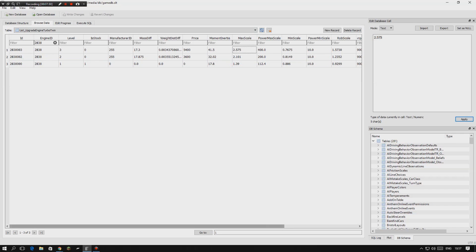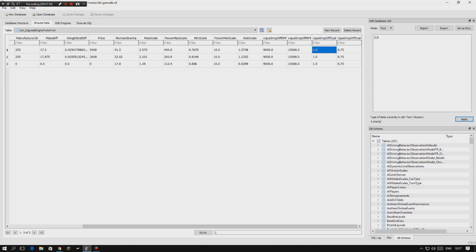Once you find the correct rows, scroll all the way to the end — all you need to care about are the last two values. Currently they are at 1 and 0.75. If you want 5,000–7,000 horsepower, upgrade them to 10 and 11. For around 33,000 horsepower, go higher. If you put 100, you'd probably get over 100,000 horsepower. Once edited, click 'Write Changes,' load up Forza, go to the upgrade menu, fit the twin turbo, and your horsepower will be modified.